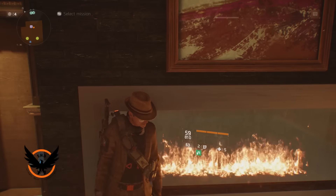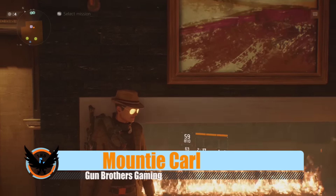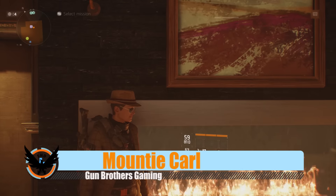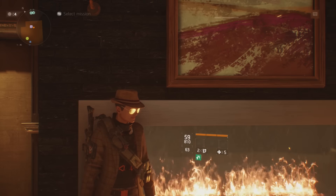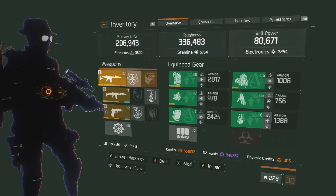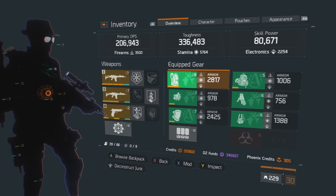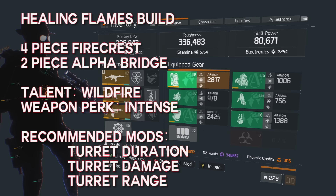Good morning, good afternoon, and good evening agents, I'm Anikon. Welcome to a Let's Build — I'm taking a page out of Upper Echelon Gaming's book and starting to do some builds, because that's one thing I enjoy doing. This is an appropriate place to show you this build, which is my Pyro Maker Solo Build. What I'm using is 4 Firecrest and 2 Alpha Bridge, and basically this is going to help you in two different places.